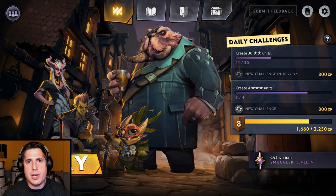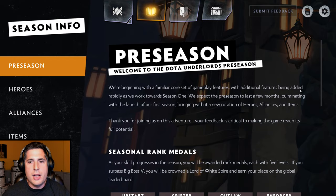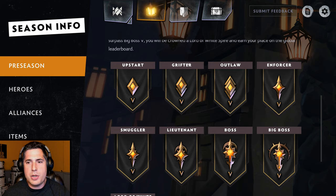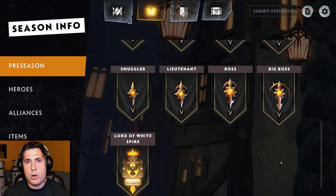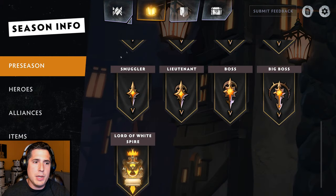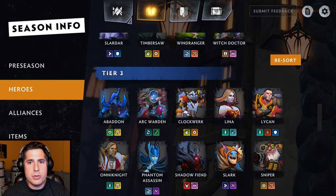If you're new to the game and interested in how to progress and rank up, tap on the encyclopedia button up here. As you can see we're currently in the pre-season. The pre-season ranks are as follows: Upstart, Grifter, Outlaw, Enforcer, and so on. You start at Upstart and progress through these different ranks as you level up until eventually you can become Lord of the White Spire. If you want to learn about heroes and alliances, tap on the encyclopedia button and then the heroes icon.